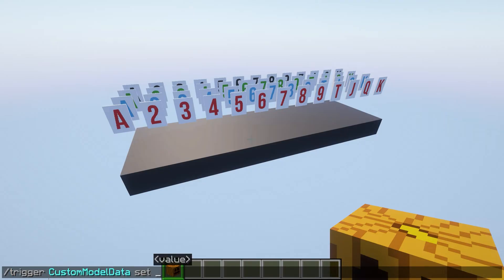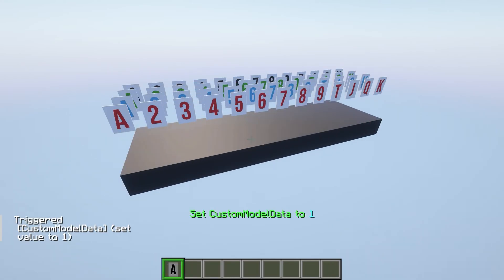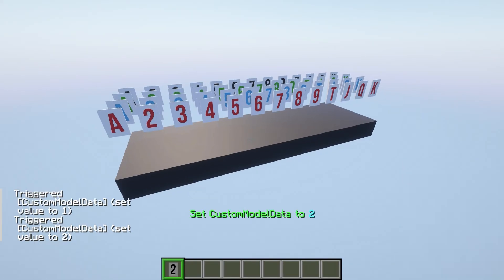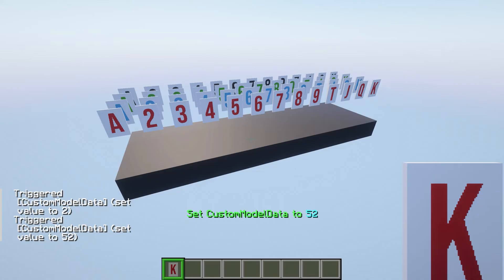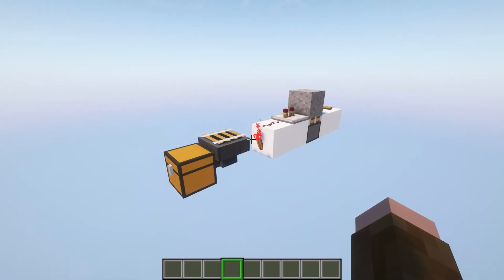Back in game, we can take a carved pumpkin and run a trigger command for custom model data. We can set this to 1 — this is a data pack I have added that lets me quickly change this. You can see there is our Ace of Spades by changing it to 1, and we can do this for all of them. So 2 then is the 2 of Spades and so forth, all the way up to 52, which is the King of Hearts. So with that all sorted out, let's go ahead and build the Shuffler.